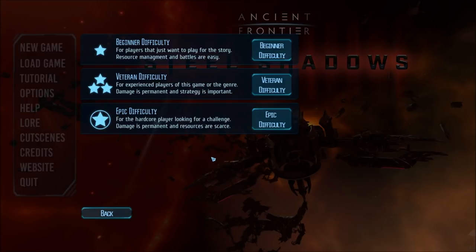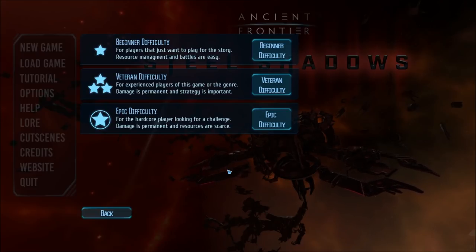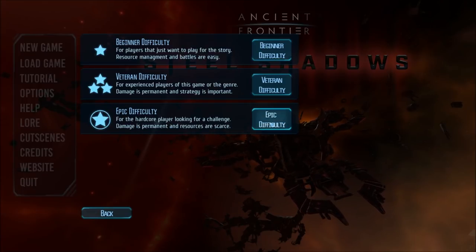We have three different difficulty settings: Beginner, Veteran, and Epic. For players that just want to play the story, resource management and battles are easy on Beginner. We're going to go with Veteran difficulty — for experienced players of this game or the genre as a whole, damage is permanent and strategy is important. On Epic, the hardcore setting, damage is permanent and resources are scarce. We're going Veteran.